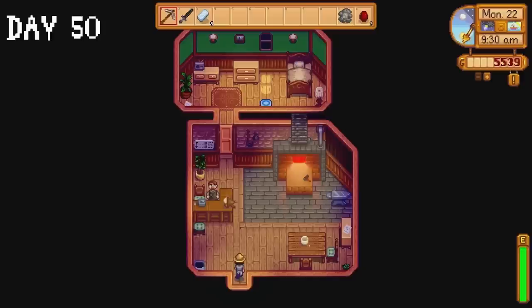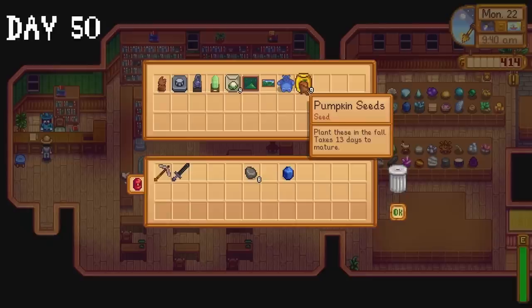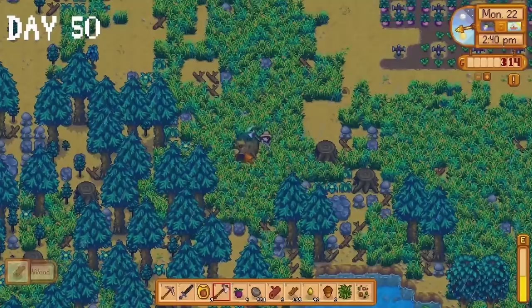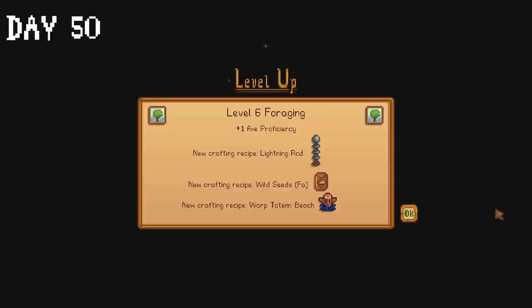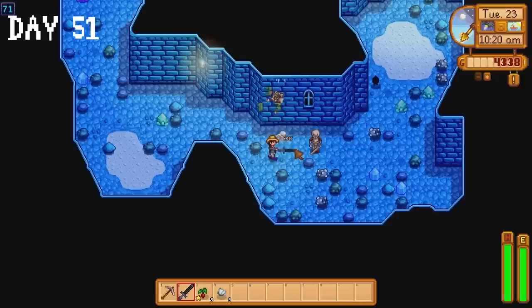I collect my watering can from Clint on day 50, crack open geodes, and ask him to upgrade the watering can again. Slowly but surely our museum is starting to fill up — very slowly, admittedly. We did get 9 pumpkin seeds as a nice bonus. I finally ask Robin to build a silo on our farm, then spend the rest of the day doing some landscaping. We reached level 6 in foraging so we can finally start making lightning rods. Our radishes are ready on day 51 — the entire day spent in the mines collecting iron ore. I passed out right beside my bed.